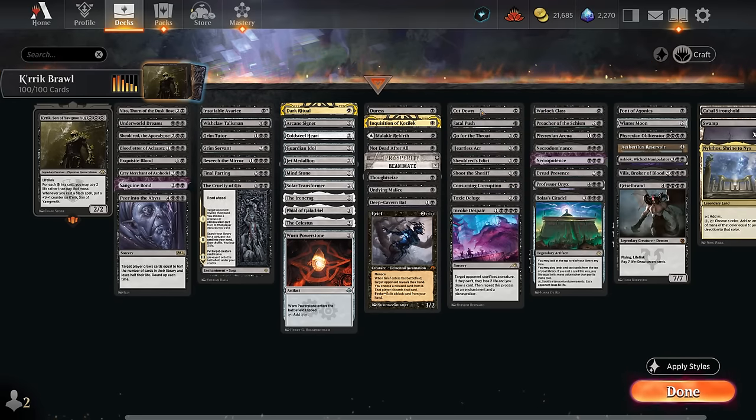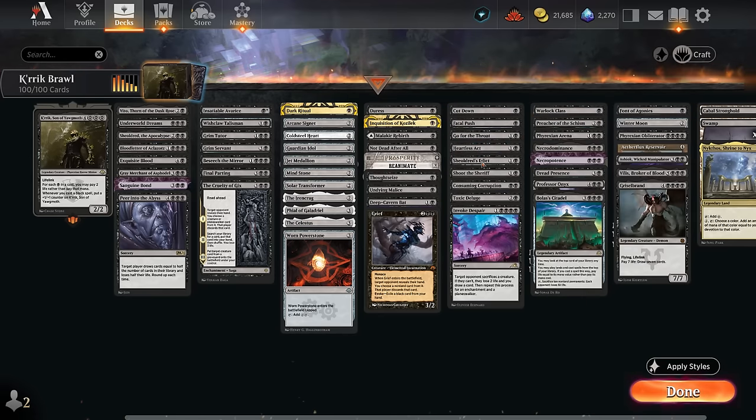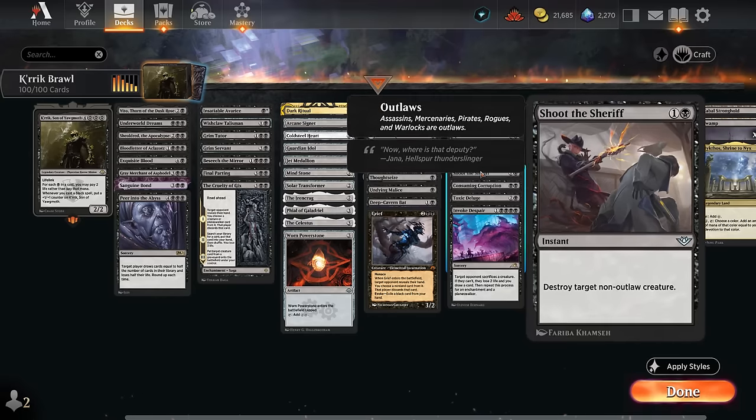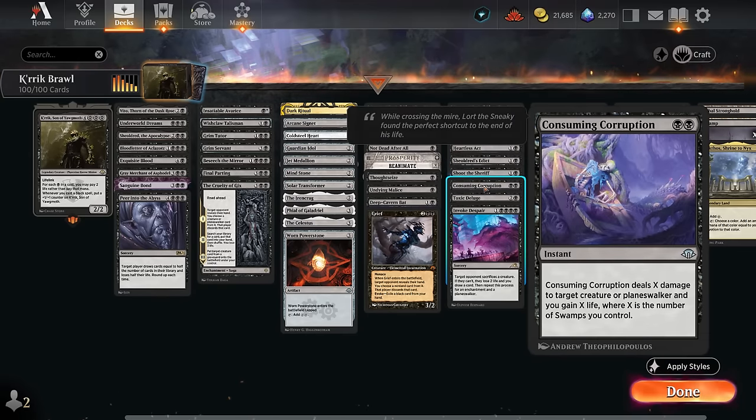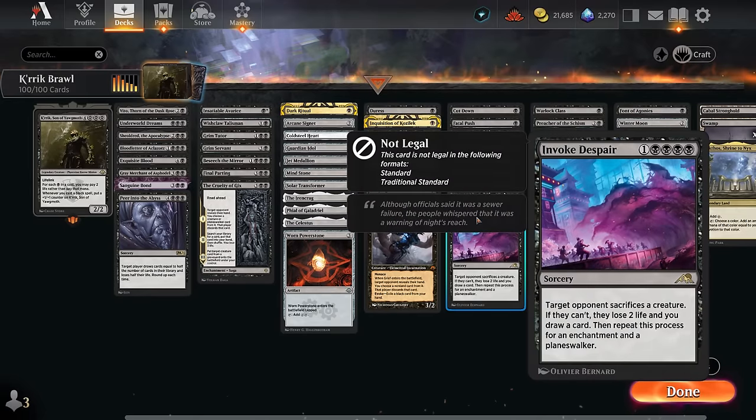Removal includes Cut Down at one mana, Fatal Push at two mana, Go for the Throat, Heartless Act, Shielded's Edict which can also get rid of planeswalkers, Shoot the Sheriff. Consuming Corruption is great — it can be cast for free with our commander out and can gain some life if we have lots of swamps, which is one reason our mana base is mainly basic swamps. Toxic Deluge is a powerful sweeper that pays life to give creatures -X/-X. Invoke Despair can be cast by paying eight life and one mana, making the opponent sacrifice a bunch of stuff or drawing us more cards.